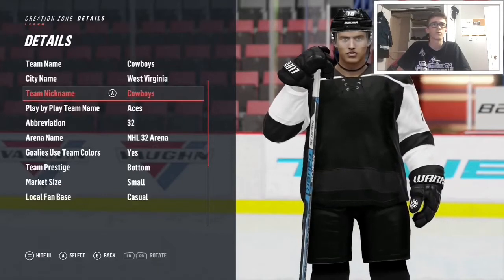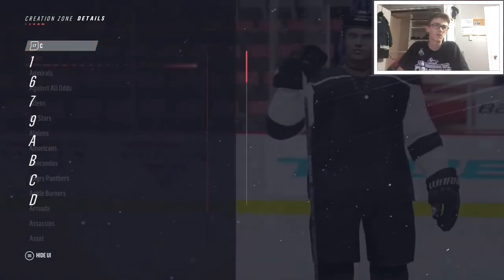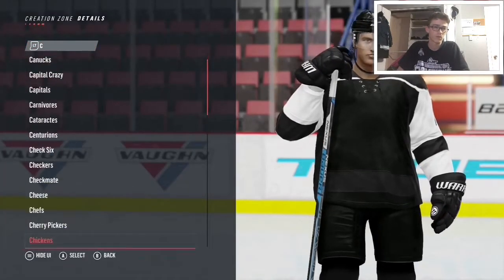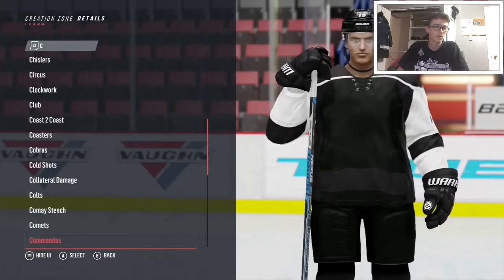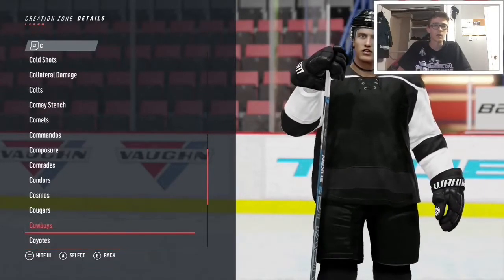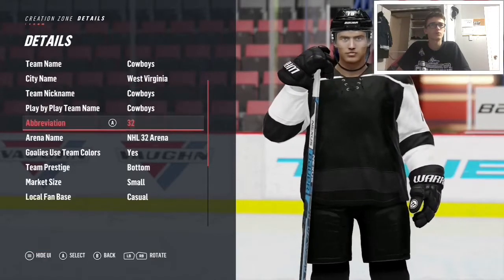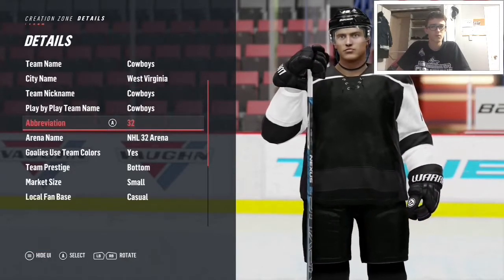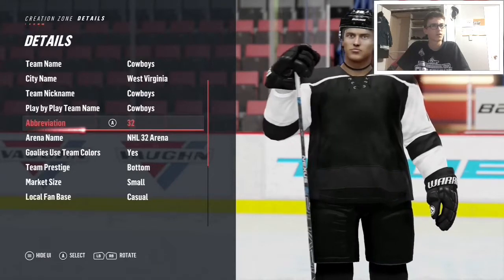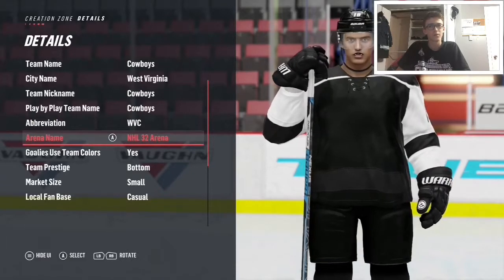There we go - play name, it's gonna be the Cowboys. There we go, the Cowboys. Abbreviation: WBC - West Virginia Cowboys.